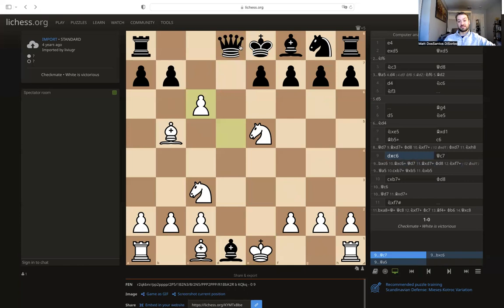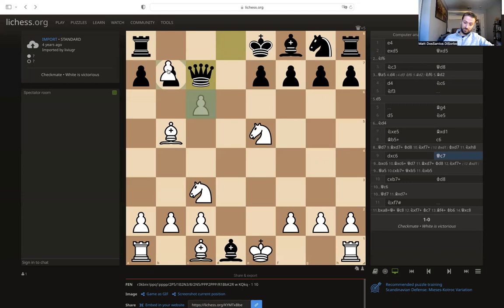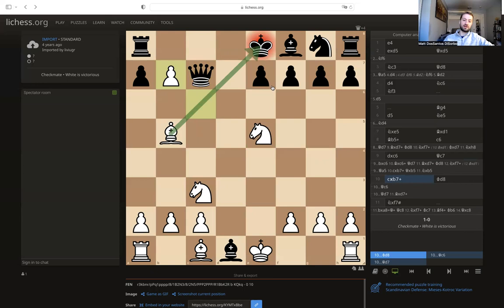Instead black tried to create an escape square for his king, which seems reasonable because the king can't move anywhere. So black got his queen to safety and simultaneously opened up an escape square by playing queen to c7. But this is actually a total mistake because it allows a really nice finish from white. The move that we would all play — white calmly just takes on b7 with the pawn and opens up this awesome discovered check from the bishop.